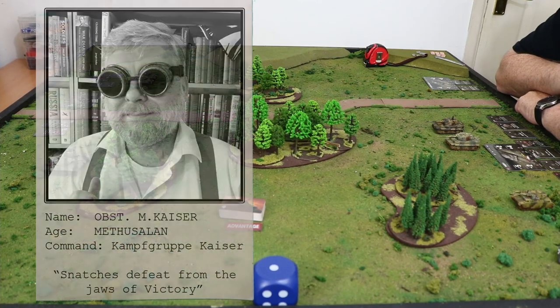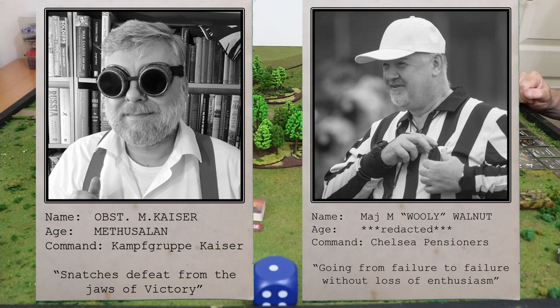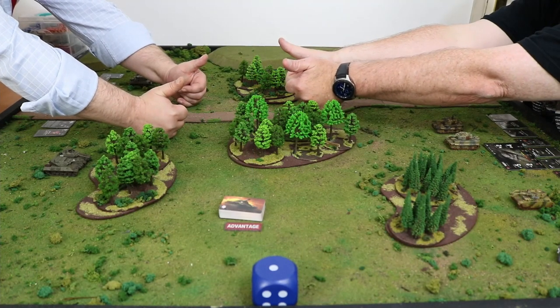Hello and welcome. I am the Restless Kaiser and I am over here. And I'm Woolly Mike and I am over here. But together we are Modelling for Advantage!